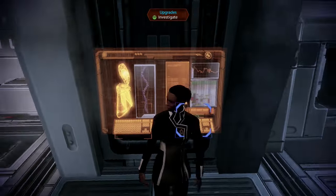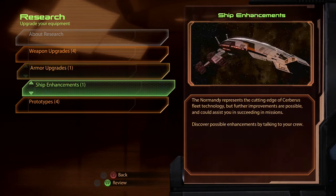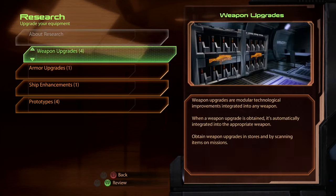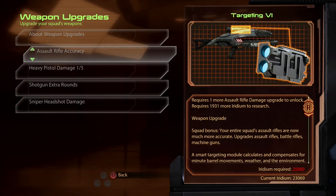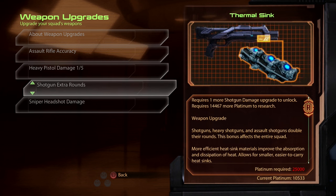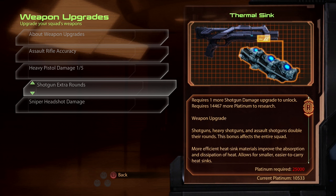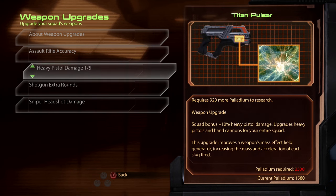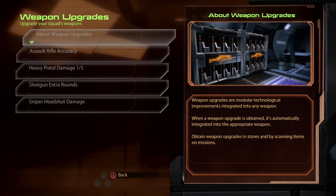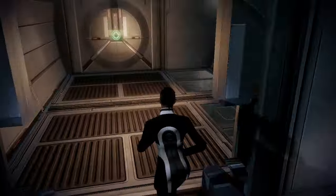I was actually going to do some mining, probably. It would be nice to get the heavy pistol damage and shotgun extra rounds, but I need to figure out where that is. My phone is too far away. So we need platinum and palladium, mostly. Alright, I'm going to do a little bit of a mining trip.